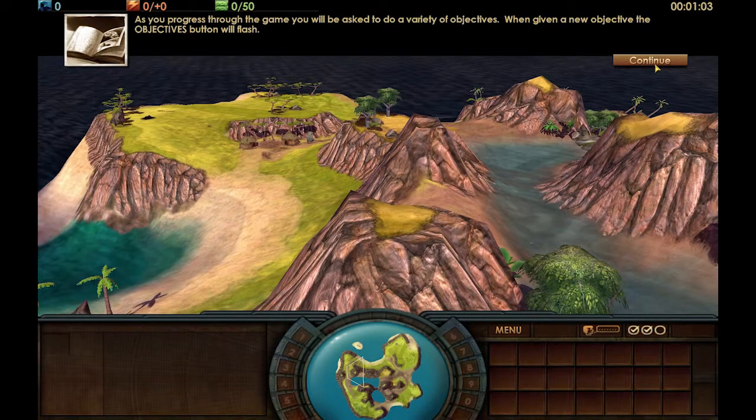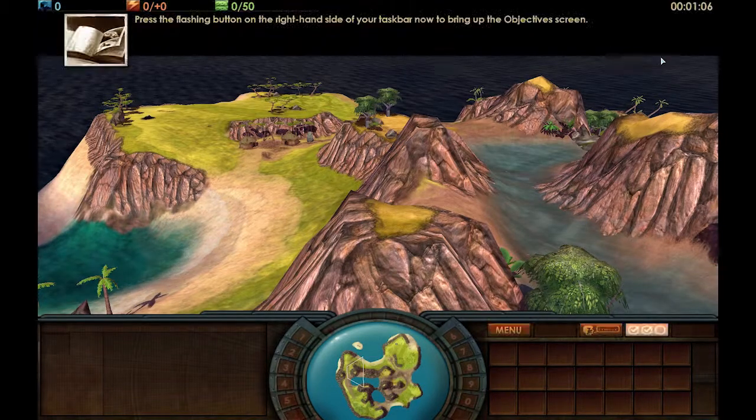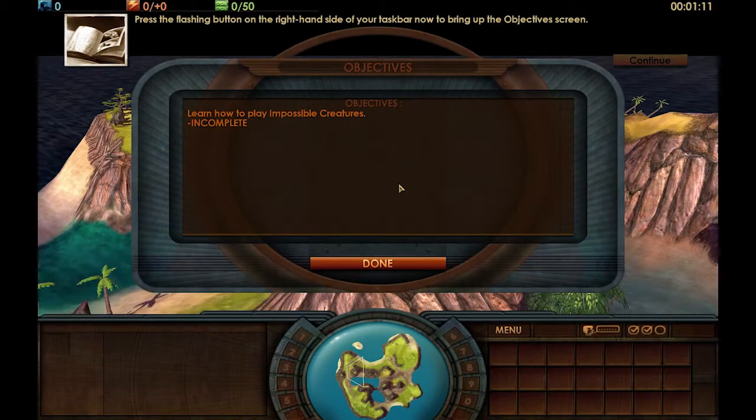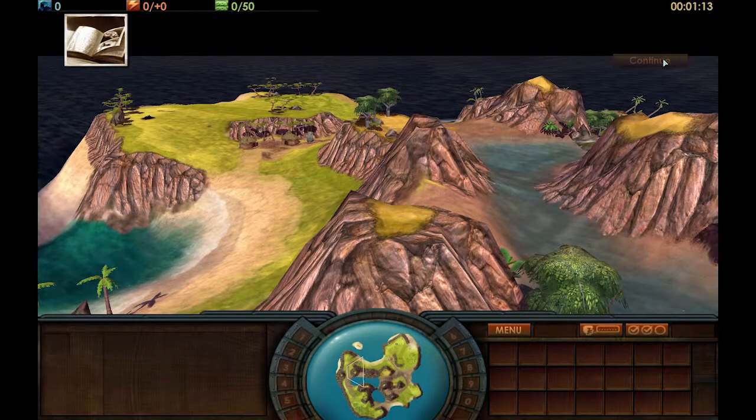As you progress through the game, you will be asked to do a variety of objectives. When given a new objective, the objectives button will flash. You can see it right down there — a little flashing button bottom right. Press the flashing button on the right-hand side of your taskbar now to bring up the objective screen. Learn how to play Impossible Creatures — Incomplete.